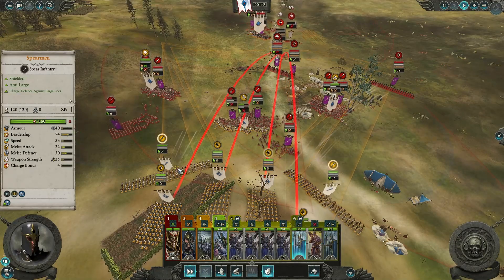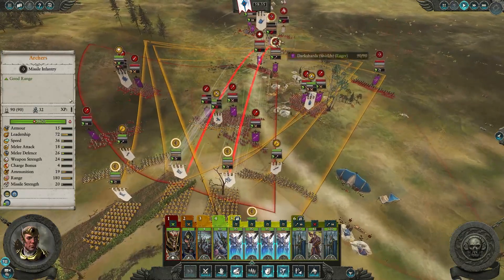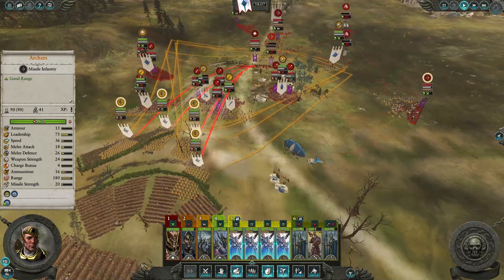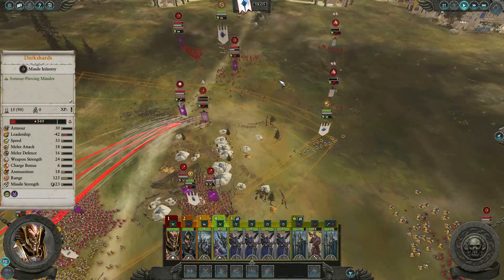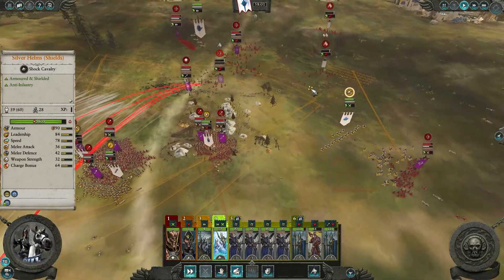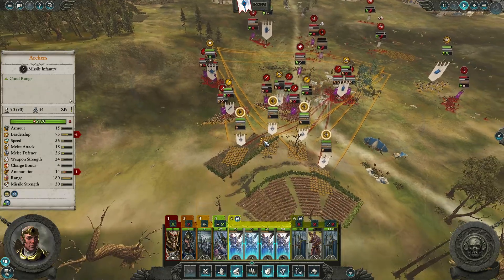At this point I send my White Lions into the fray as they have no missile protection and will suffer greatly against the Dark Shard's armor-piercing volleys. As the second Dark Shard is eliminated by my ranged coordination, I send down my spearmen to support the encircled White Lions. The cavalry ties down three Dark Shards across the field with rotating charges, while a third Dark Shard is obliterated by my range. I redirect my range onto the blobs of infantry around my characters for some easy AoE.